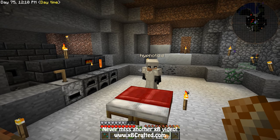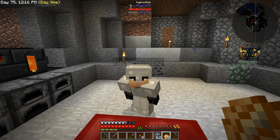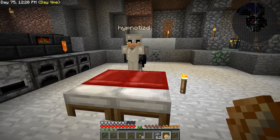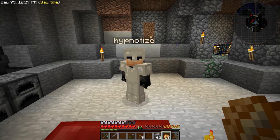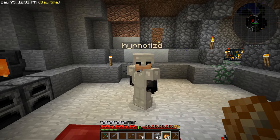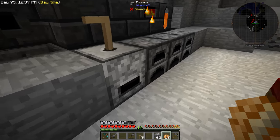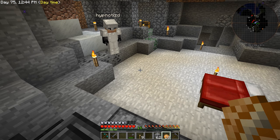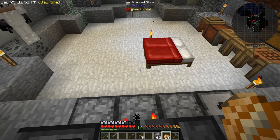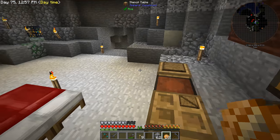Hey guys, welcome back to FTB Beyond! How's it going XB? Doing pretty good. Another day in FTB Beyond — you like the new floor? The quarried stone floor looks great. What I really like about quarried stone is when you break it, it doesn't turn into a cobblestone variant — it still looks like smooth stone, just a lighter color. Really nice. We're gonna get into some Thermal Expansion today.